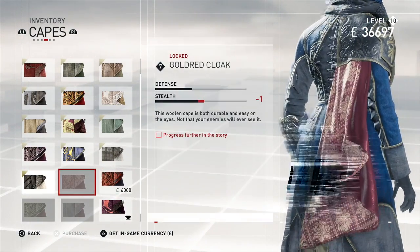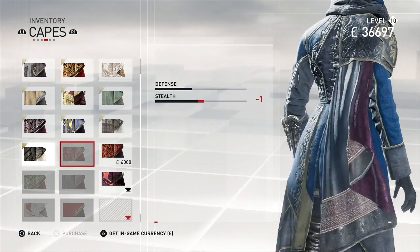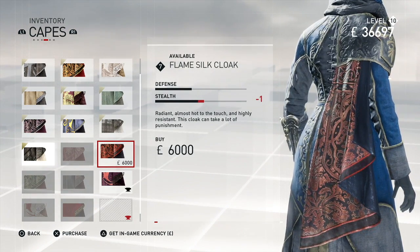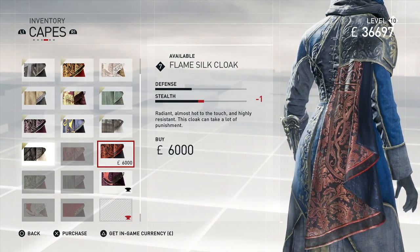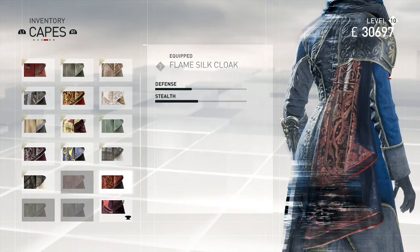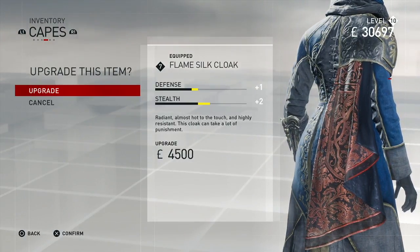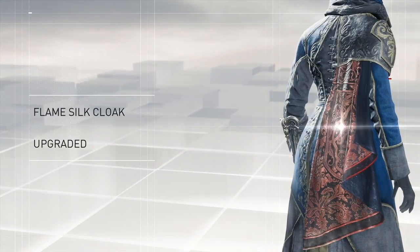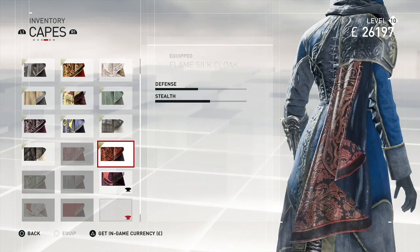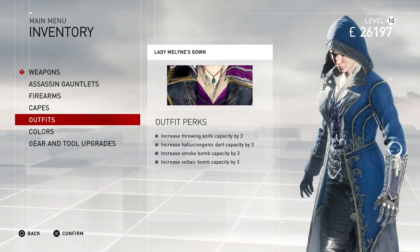Let's get the Flame Silk Cloak — 'Radiant, almost hard to the touch and highly resistant, this cloak can take a lot of punishment.' Let's purchase and equip it, then upgrade it so it has higher stealth and defense. And that's it for the gear for now.